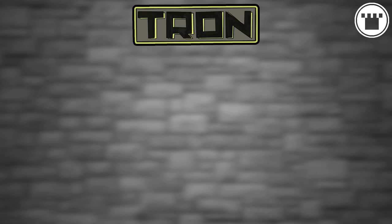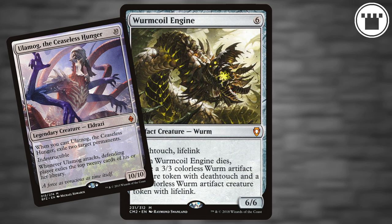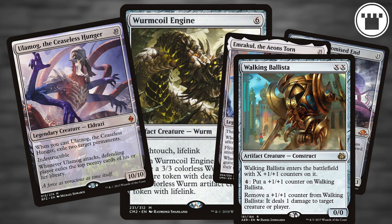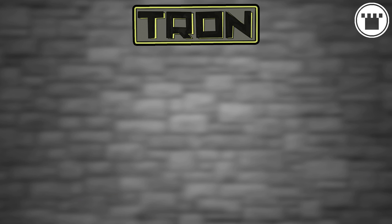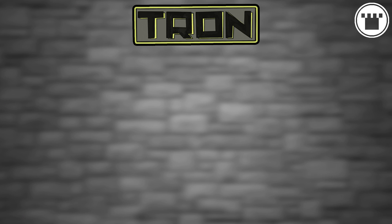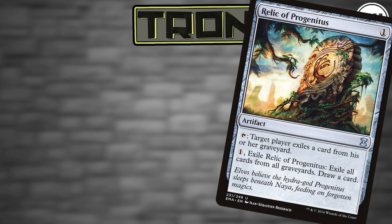As for creatures, Wurmcoil Engine is the go-to beater, with Ulamog the Ceaseless Hunger and some version of Emrakul showing up to close out the game. Walking Ballista serves multiple purposes, helping to close out games or take out problematic creatures as needed. If you end up in trouble, Oblivion Stone can reset things in a pinch, sparing your best cards if you have the window to put fate counters on things. Most versions of Tron also play some number of Relic of Progenitus mainboard — even if your opponent isn't on a graveyard strategy, it can just draw a card when you need it.